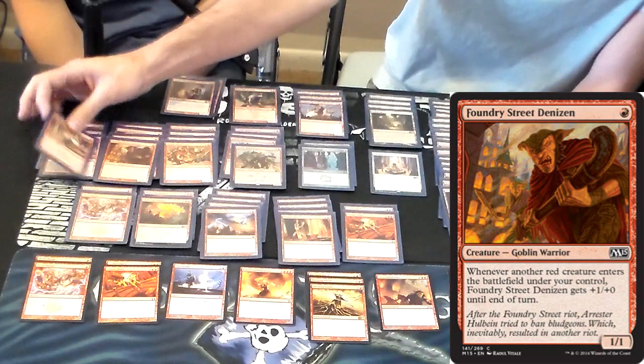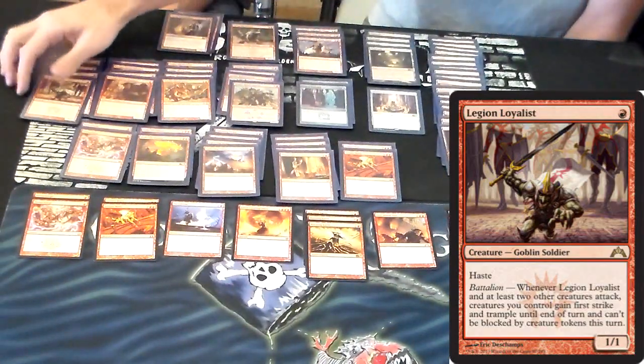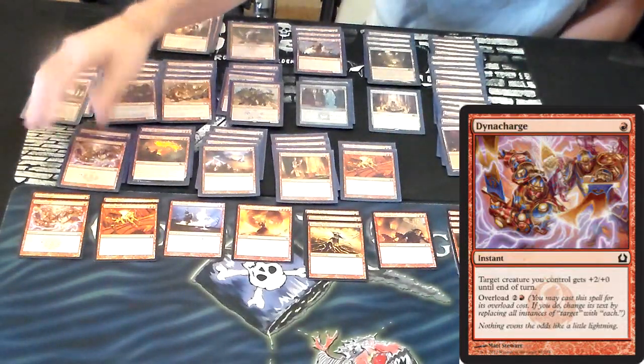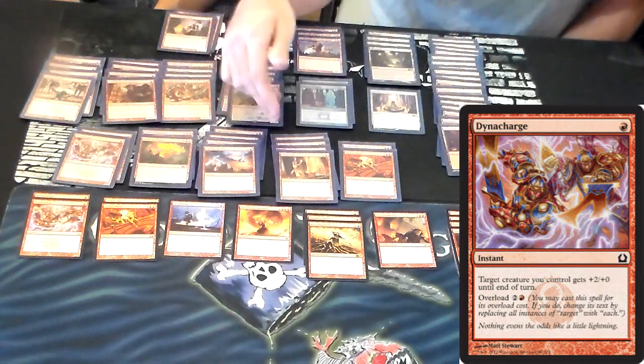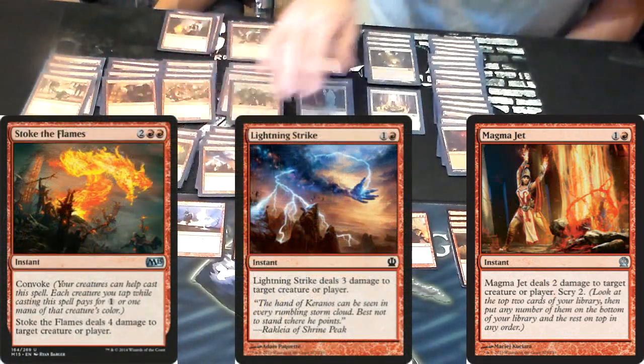And then the Legion Loyalist — everything with Goblin Rabblemaster is going to be attacking every turn anyway, so I'm going to get the Battalion effect regardless. For removal, I just have Magma Jet, Lightning Strike, Stoke the Flames — the Convoke cost makes it really easy to cast.